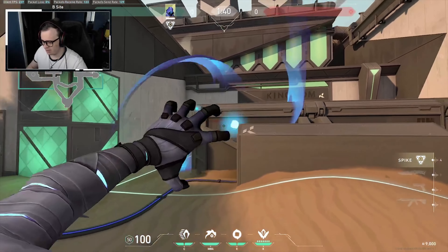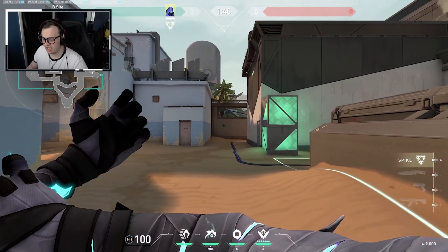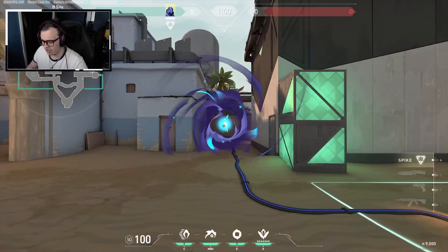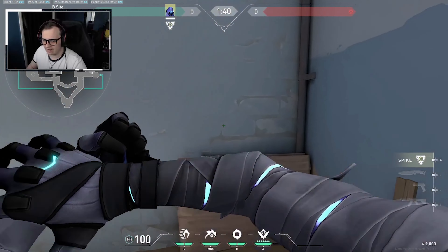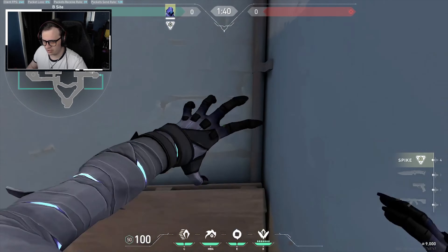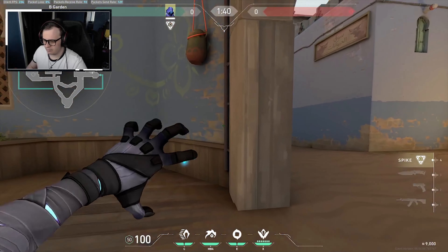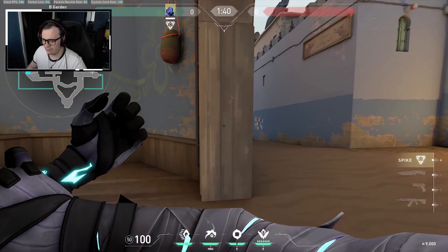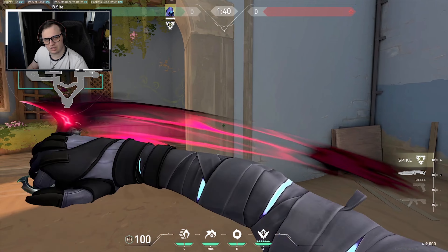Pull the flash out, walk backwards, boom. And then if you're flashing for your teammates like a Jett dash, you can run and throw it. Let's say your Jett wants to peek down long — you can quick flash down here like that. Maybe walk backwards slow for yourself. And then obviously you've just got the default speed. I'll show you how all three of those look together now.